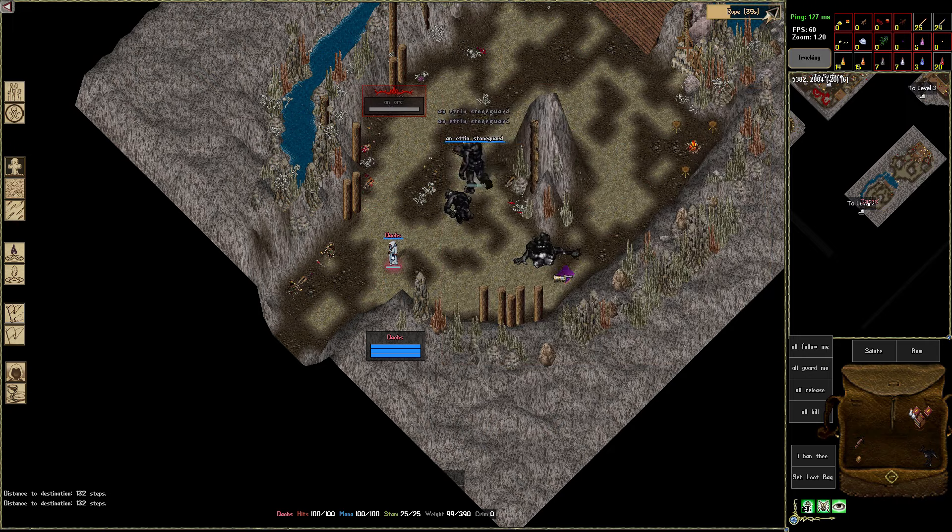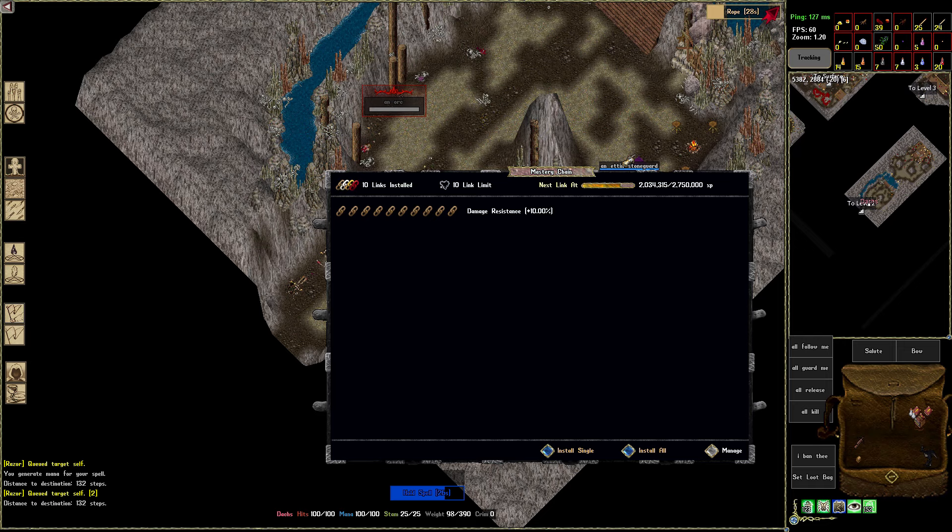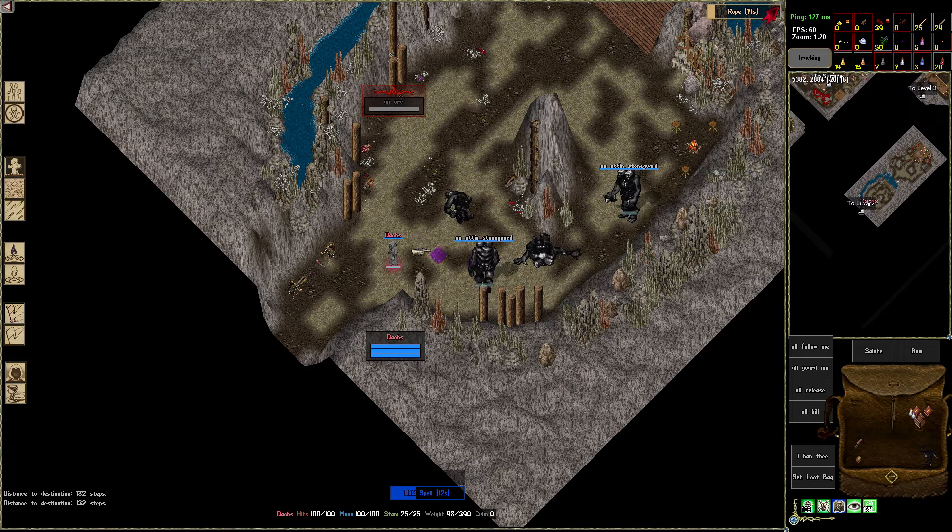The third thing is to always build your PK character in the same account as your PvP character, because you can open the links. For PvP you can add damage resistance from links 1 to 10, and then you can add spell damage resistance from links 11 to 20.